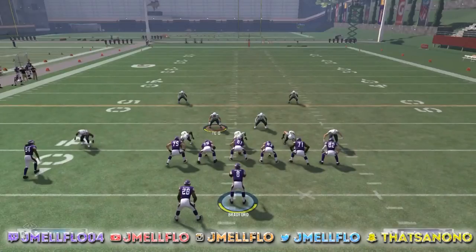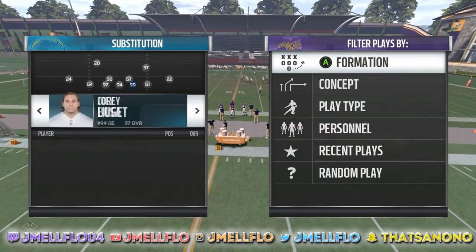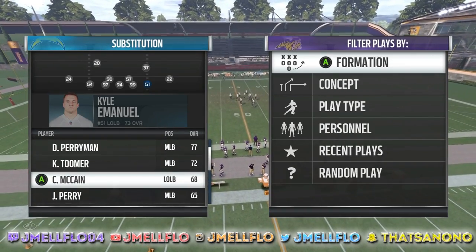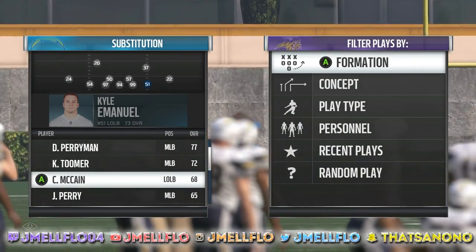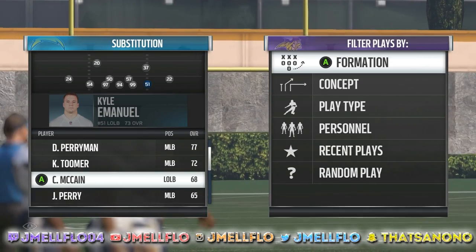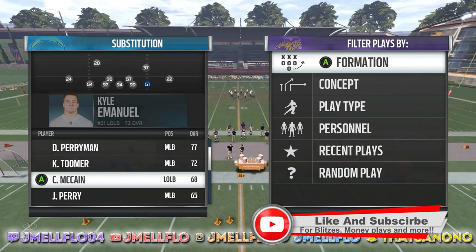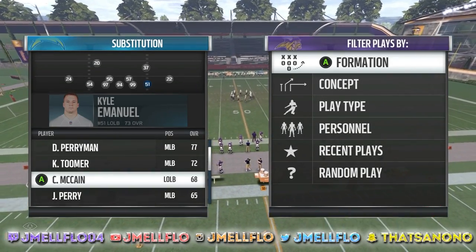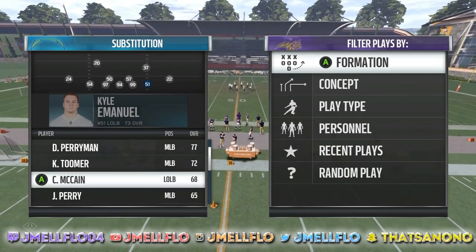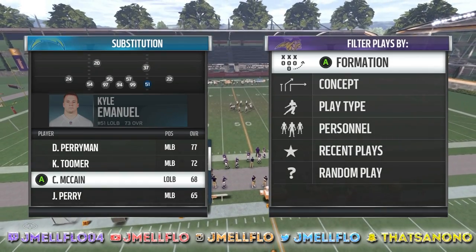That's the way I run my 3-4-I. Make sure you also have a good pass rusher right here — a lot of people just put someone with speed, but you've got to make sure it's somebody like Khalil Mack, Jadaveon Clowney, people like that. You need somebody with high block shed, high acceleration, and high speed for this blitz to really work. Personnel make blitzes so deadly. I drop a linebacker back in the hook zone compared to a D-lineman — I can get a pick instead of a D-lineman just swatting it away or not even playing the ball.